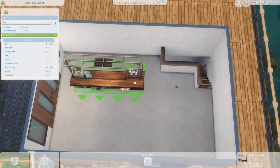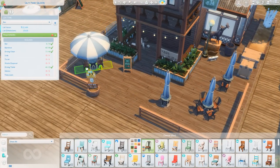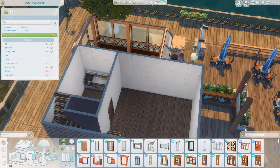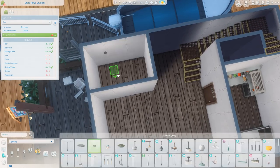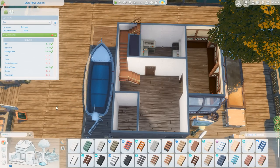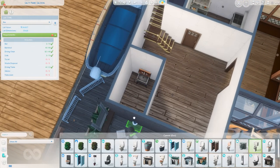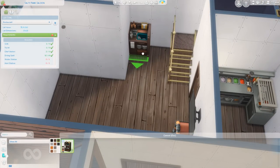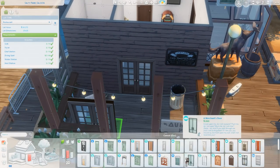I ended up blocking off a small unusable portion of the kitchen space, but I thought it looked better that way so I was happy about it. It's a very small restaurant and bar, but I think it fits the small-town vibes of Brindleton Bay. I love this location down on the pier — it normally has a saloon anyway, the Salty Paws Saloon. I also added some railings on the stairs; I really liked the look of the more industrial metal stairs going against all the wood throughout the rest of the space.